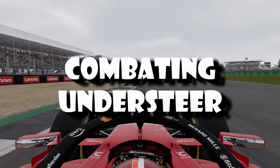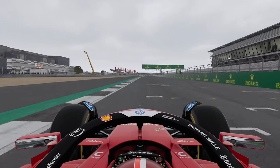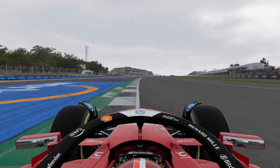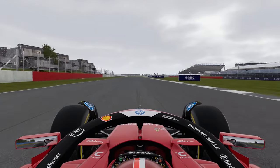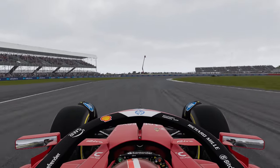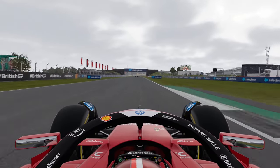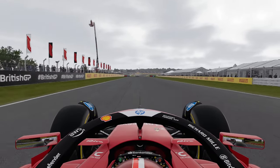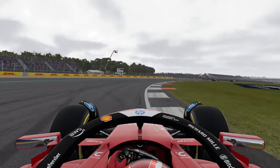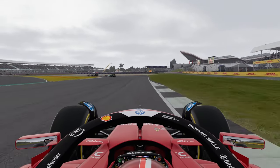Third, combating understeer — this smooth transition prevents the car from understeering, which means it wants to go straighter than the intended turn. Trail braking helps prevent understeer, which means you could take your racing line with lots of confidence. Trail braking is just faster and the most effective technique to go around a corner and maintain a higher cornering speed. Corners that require a greater change in direction are the ones where you should trail brake more, and corners that don't require much change in direction reward less trail braking.